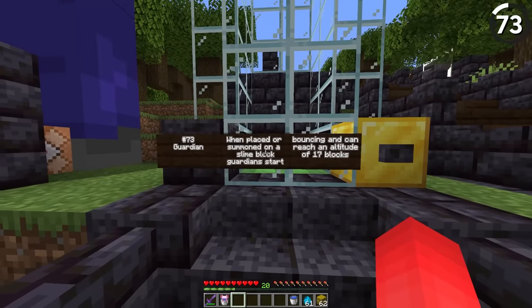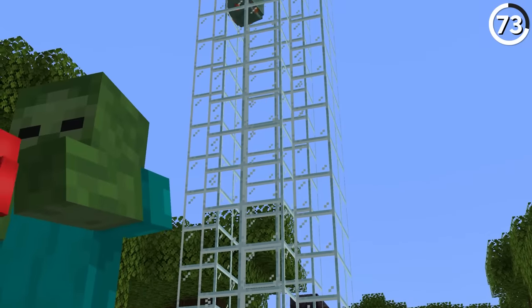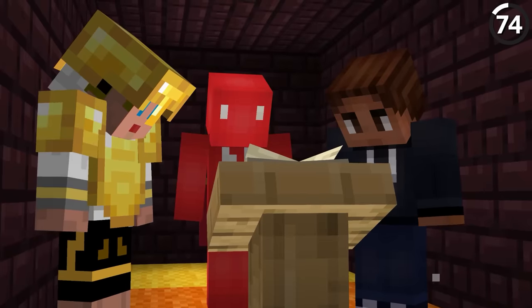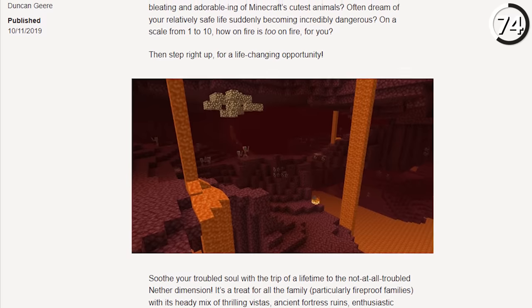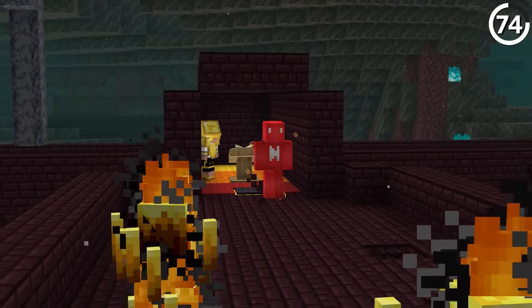If you have a guardian summoned on slime blocks, it'll jump up to an altitude of 17 blocks. According to the official Minecraft article, blazes are sentient beings made out of pure lava. They were originally created by the original inhabitants of the nether fortresses and served as some kind of peaceful guard — but that didn't work out so well.